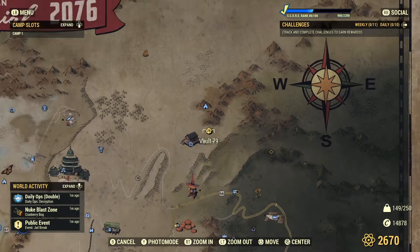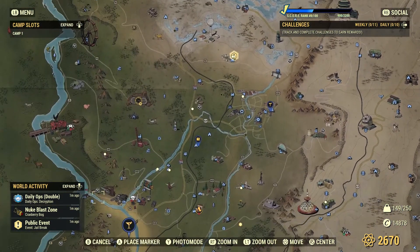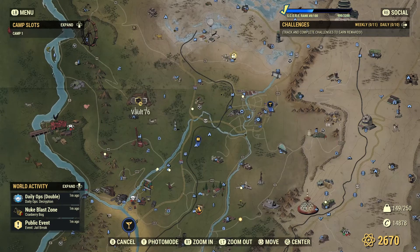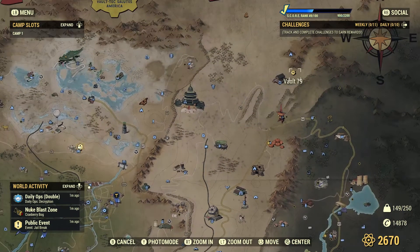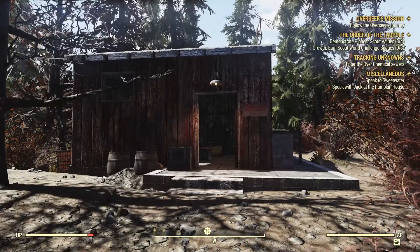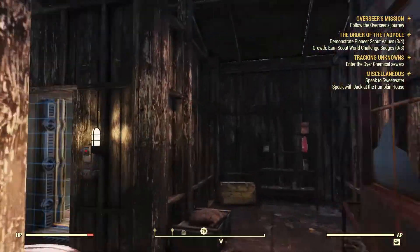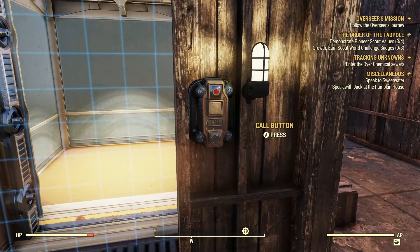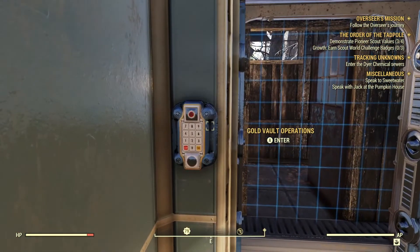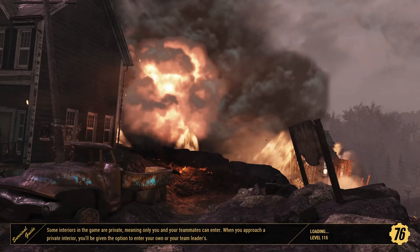Here you see Vault 79 on the map. To the lower left southwest is Vault 76, then Fort Atlas, and to the northeast of Fort Atlas is Vault 79. When you fast travel here, you walk right in, take a quick left, go in the door, call the elevator, and go down to the global operations room.